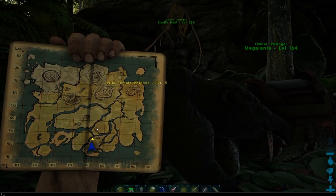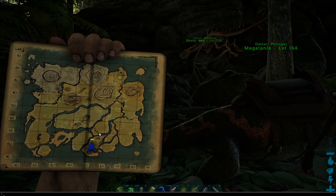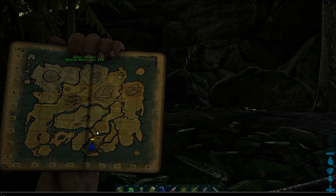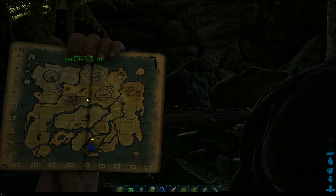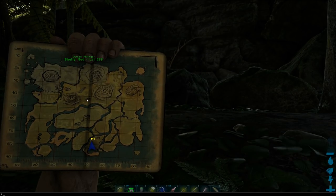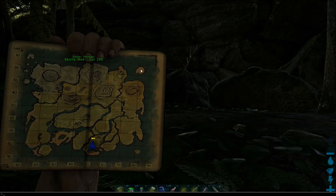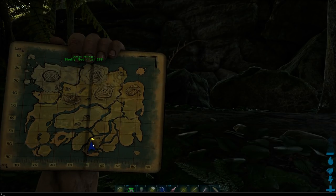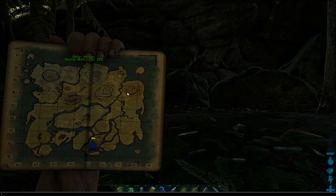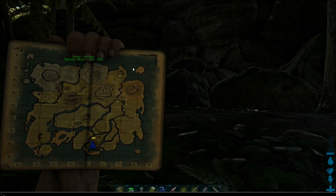We've got this cave down here, and there's another cave right up here just straight north of here where sometimes these guys can be. There's also the cave up here that I call the Chitin Cave, where you can find these guys sometimes. Up here on Carno Island, the cave inside Carno Island — that's actually where I have been able to find the highest level ones. This cave down here seems to favor the lower level ones, and I'm thankful I was able to find a 110 inside here, but up at Carno Island I've found 150s, 145s, 135s — pretty common up there. It just seems like the cave up there tends to favor a little bit higher level ones.